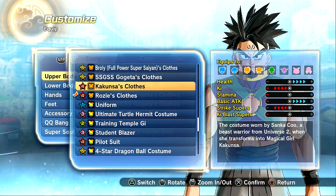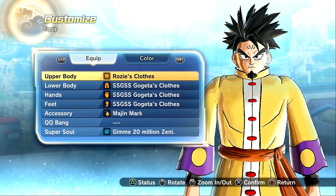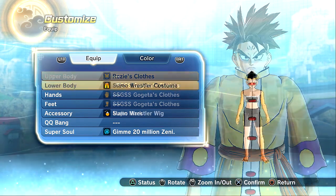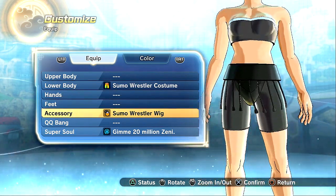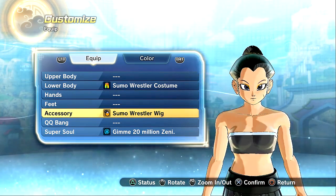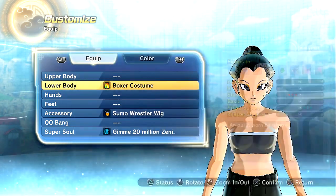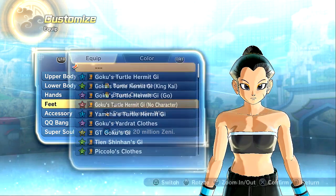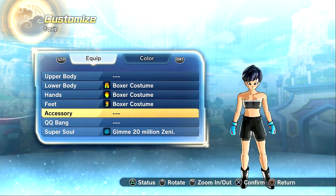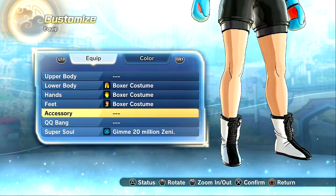I'm going to see what they look like on females as well. So before we get into Rosie and Kakunza's clothing, I want to show off the sumo wrestler sort of build — very cool stuff. This is on my female CAC, just threw it on there, and she's looking kind of weird. We also have the boxer costume, which just consists of pants, shoes, and gloves, which I actually really like. You could actually make like a Little Mac in this game — I might actually make a Little Mac CAC!